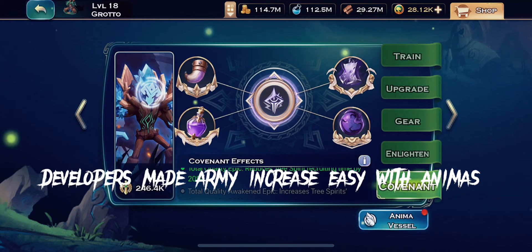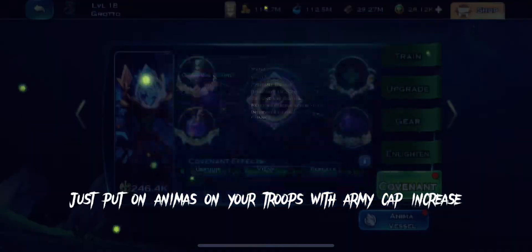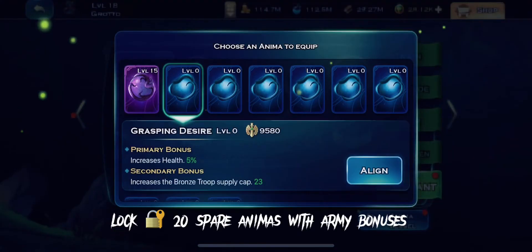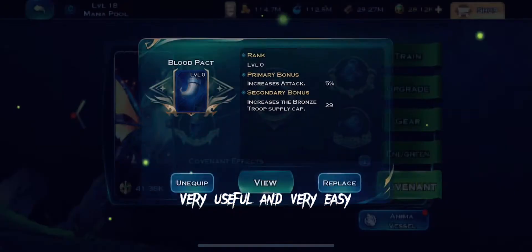Developers made army cap increase easy with Animus. Just put Animus on your troops with army cap increase. Lock 20 spare Animus with army bonuses. Very useful and very easy.